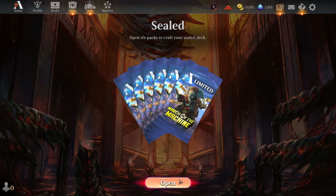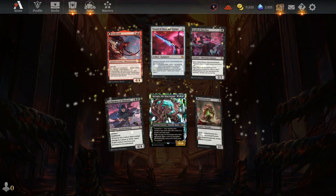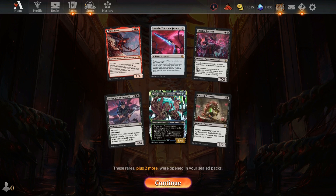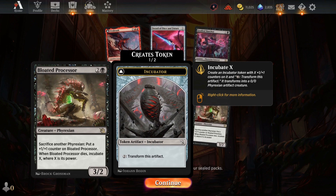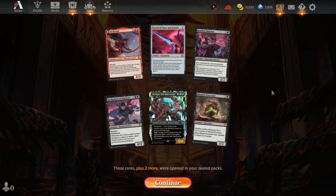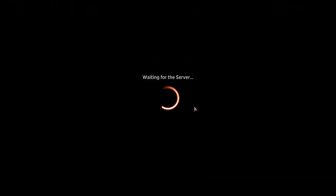Alright, let's bust these bad boys open. It's weird to me how they say 'limited' on the pack. Urabrask, Herald of Shadows — that is an absolute bomb. I don't know what this card is: sacrifice another for Phyrexium, put a 1-1 counter. When it dies, incubate extra. Interesting. Sword of Months of Future is pretty banging graphic. Grafted Butcher is actually quite good. Maybe we're looking at black rat sacrifice — that actually looks kind of solid.